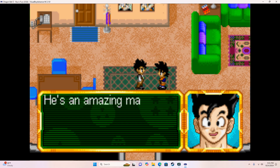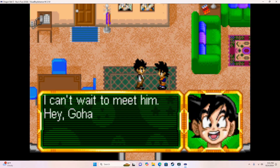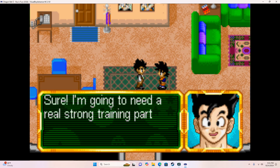Gohan, what's Dad like? He's an amazing man — when you're around him, you just feel happy inside. I can't wait to meet him! Can I help you train? Sure — I'm going to need a real strong training partner and you'll be perfect.